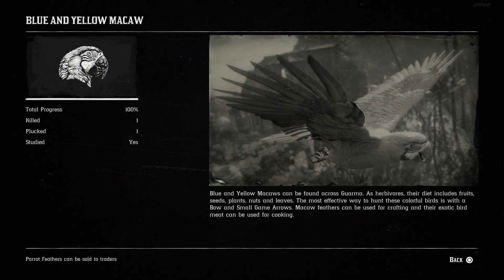Blue and yellow macaws can be found across Guarma. As herbivores, their diet includes fruits, seeds, plants, nuts and leaves. And the rest of that description is the same as the others.